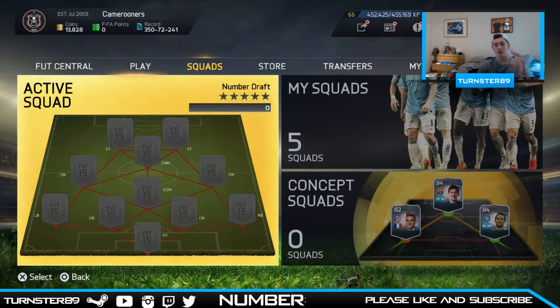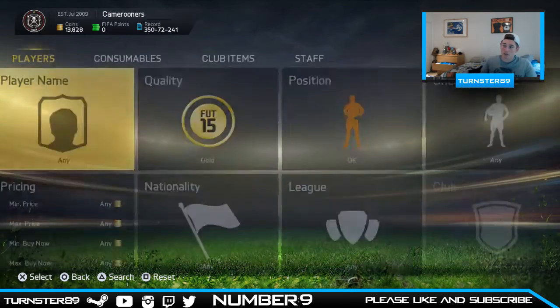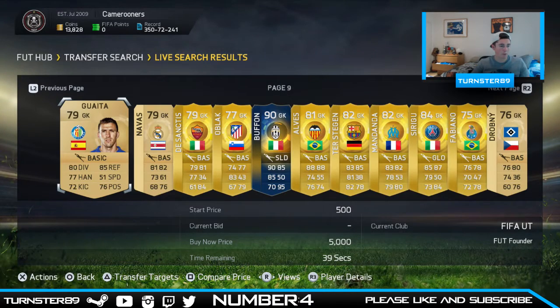I'm going to get a number picker up now and show you the numbers on the screen. I'm not going to be cheating — how would I know what's on the transfer market anyway, it would all change by the time I did. The numbers are between 1 and 11 because there are 11 players on a page. I generate a number to see what page we get, and we get number 9, so let's go to page number 9.